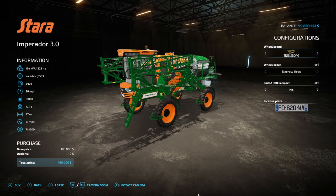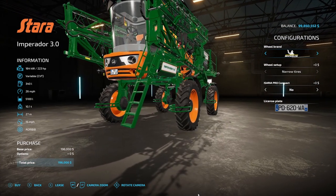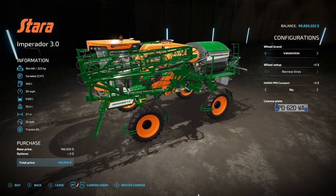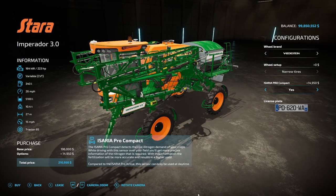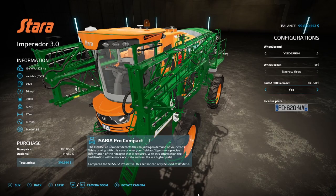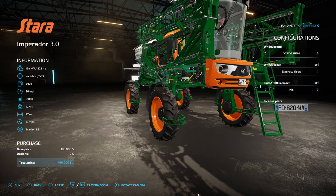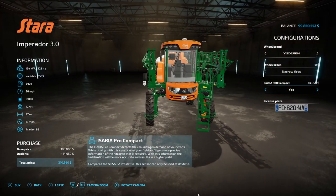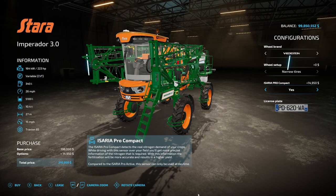Here are the new mods for all platforms. The first five are all from Giants Software. The first is the Stara Imperator 3.0 — 223 horsepower, variable CVT, 340 liters of fuel, 26 mph max, holds 5,100 liters, 10.1 tons. Working width is 27 meters at 15 mph operating speed. It's $196,000. Tire brands include Trailboard, Michelin, BKT, and Vredestein. If you're running Precision Farming, it also features the Isara Pro Compact sensor. The only thing missing is the spot spraying function you see on some other sprayers.